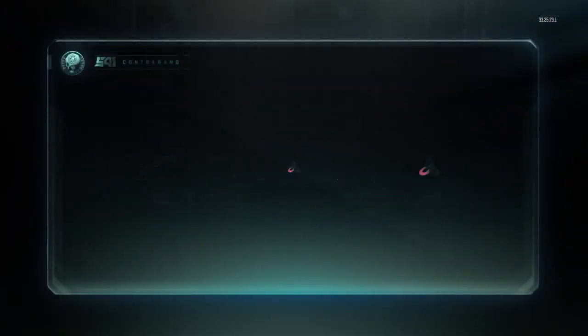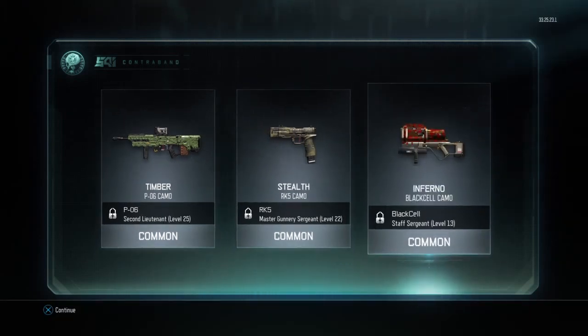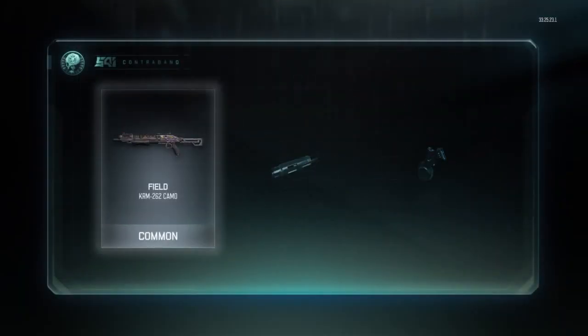Let's see — give me a legendary. Nope. What is that? Inferno Black Cell camo. I don't know, it looks okay I guess. And roll the last supply drop — let's see what we get.